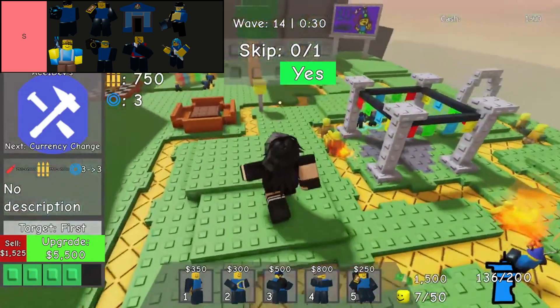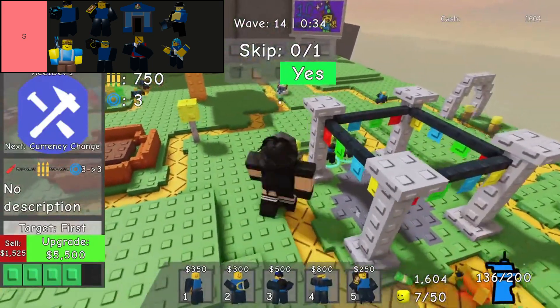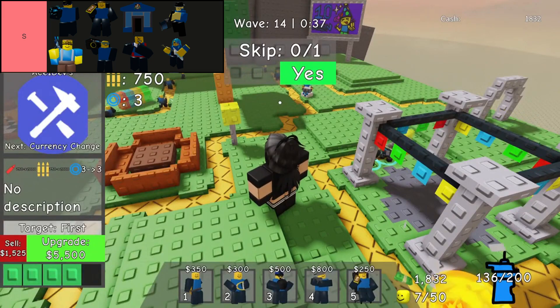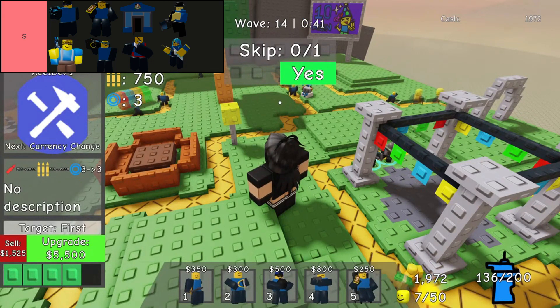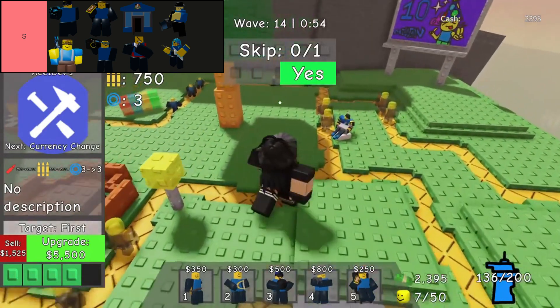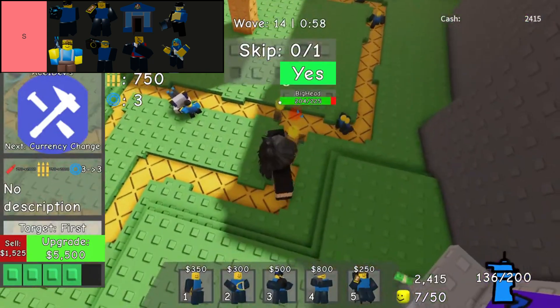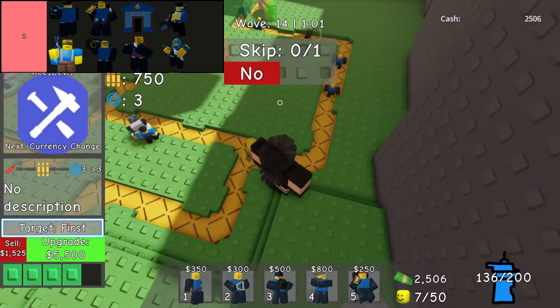Pizza Place tower stands out as a formidable asset on the battlefield. This summon-type tower not only unleashes lasting summons armed with ranged attacks, dealing significant damage to enemies, but it also uniquely generates income for players. However, its effectiveness is hampered by a major drawback — a lengthy cooldown period that can stretch up to a minute between spawns. This limitation challenges players to strategically time and position their summon deployments to maximize impact during crucial moments of the game.